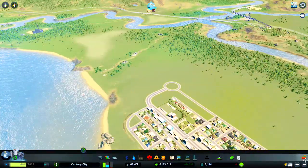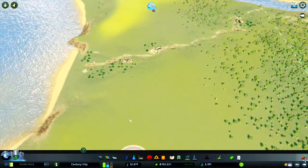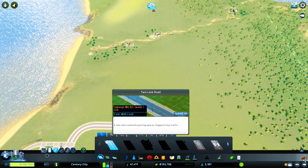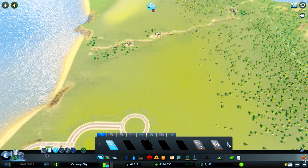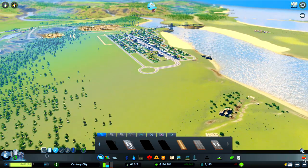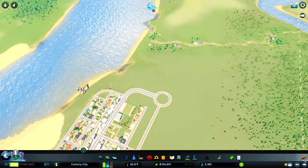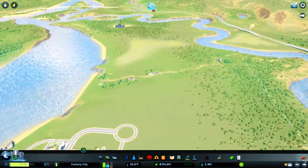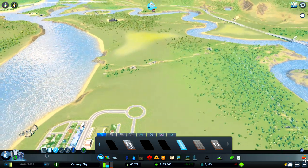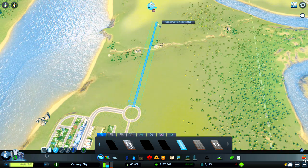We previously unlocked another tile and I want to expand into that today and perhaps do a little bit of a fishing quay. First things first I'm just going to use the dirt track road tool and grab onto the roundabout — just up here — and my plan is to sort of swing down into a bit of a harbour. When grabbing onto the roundabout, just to avoid traffic lights, I want to try and line it up parallel to the opposite road, so there's a little dot there and if we just pull it off in a straight line there won't be any traffic lights off that roundabout.